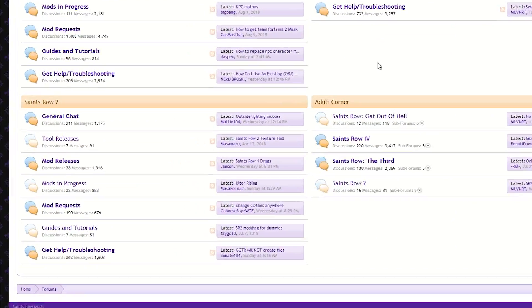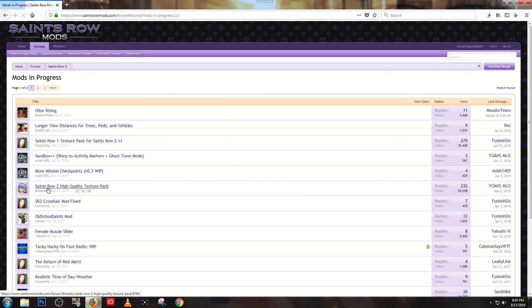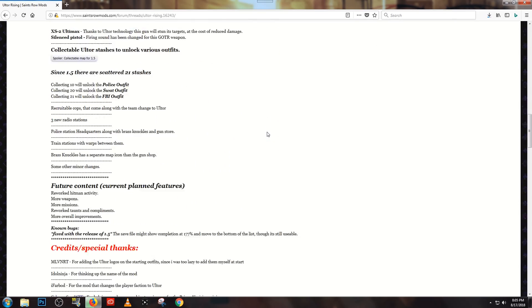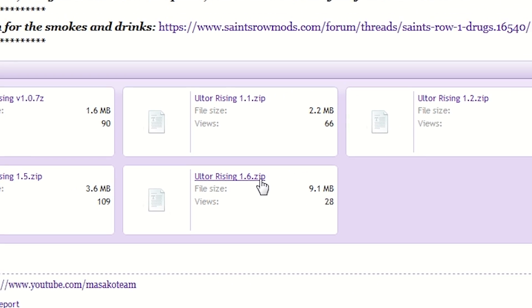From the homepage, head down to the Saints Row 2 forums and click on Mods in Progress. As of the making of this video, Ultor Rising should be at the top of the first page. Here you can see some videos and read the list of features this mod offers. At the bottom of the first post are links to download the mod. For this tutorial, we'll be downloading version 1.6.